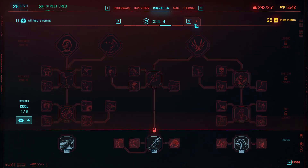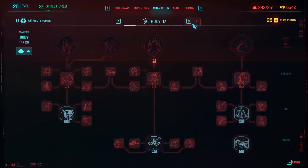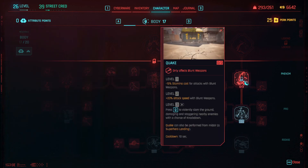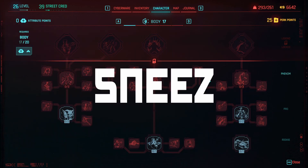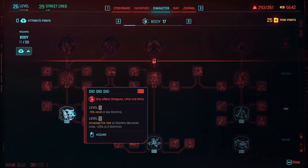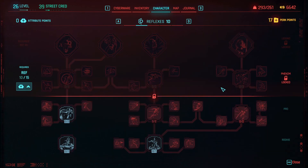CDPR put out a build guide recently to help you when it comes to rebuilding your character, and I suggest giving that a look. I did not, and I have no idea what I'm doing. I like this though — the build tree's a lot cleaner than it was before. The individual boosts to each perk are way more clear and better. I like that a lot. The question is, what do we want to use? I love shotguns, so let's build towards rip and tear. This is such a vast improvement.